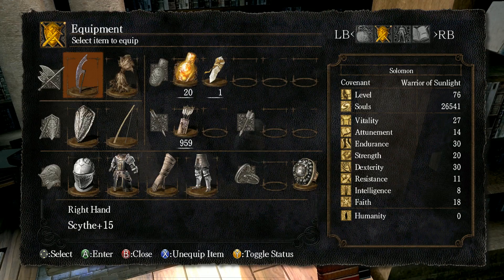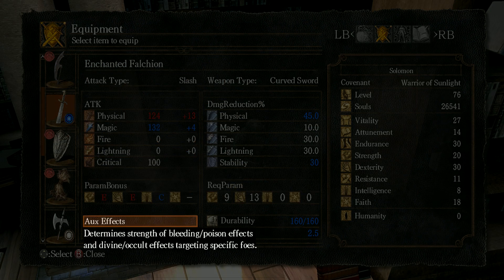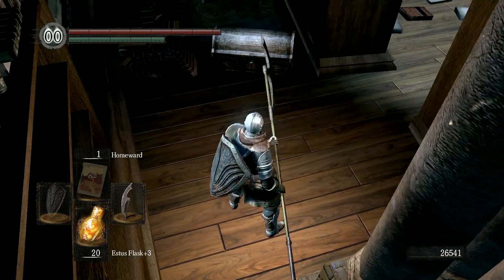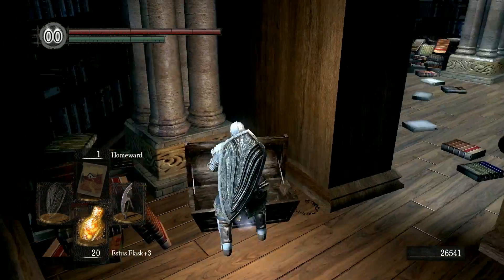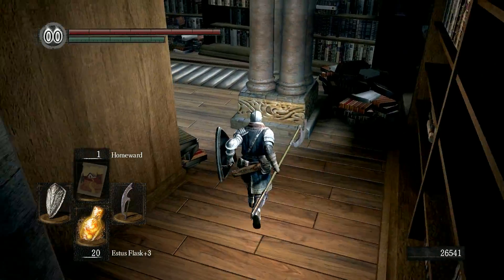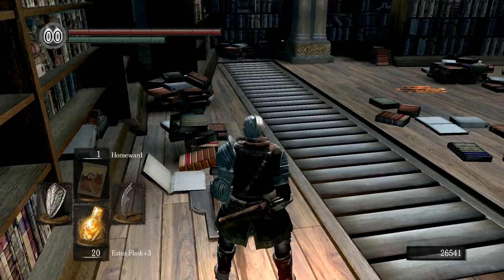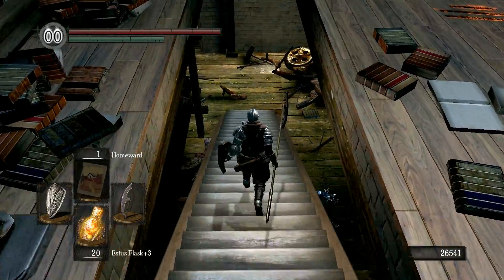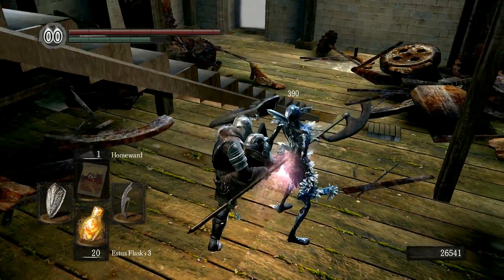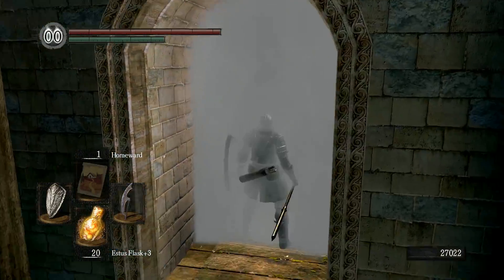Enchanted Falchion — enchanted weapons scale much better with magic. Crystal Ember: give that to the giant blacksmith in Anor Londo and he'll be able to make you crystal weapons. But like I've said several times, crystal weapons cannot be repaired, so I haven't found much of a point to him.